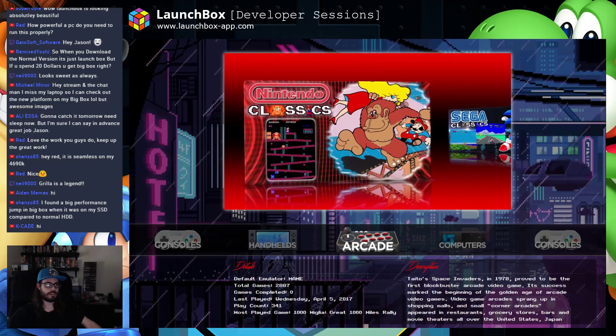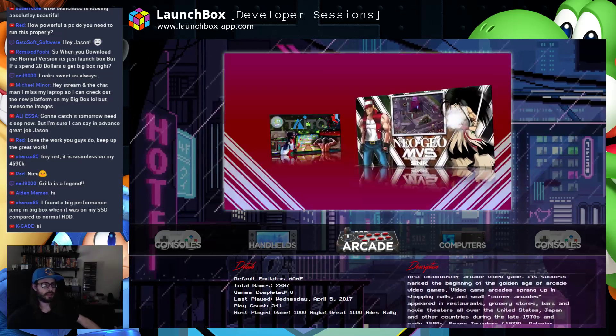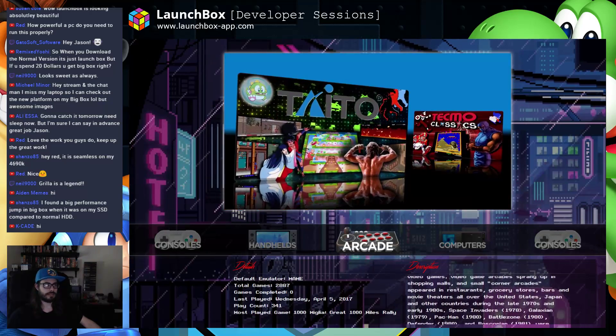When you download the normal version, it's just LaunchBox. But if you spend $20, you get BigBox — BigBox comes with LaunchBox Premium and it costs $20. That's exactly correct.